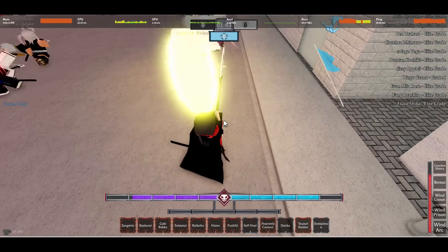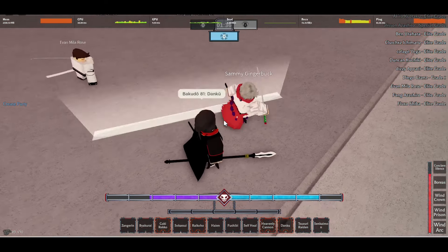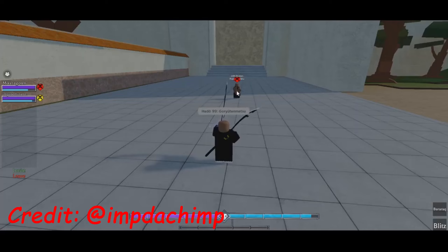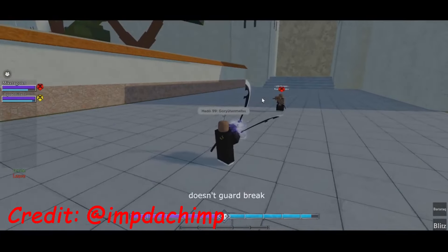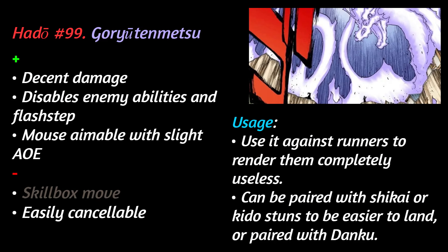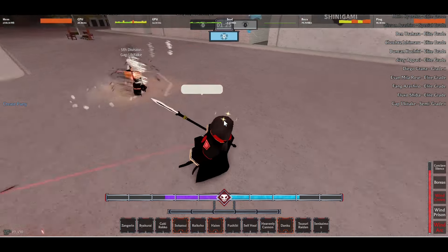And finally, the last skill box move and the last Kido move we will talk about today: Goryutenmetsu. It's a very useful tool against runners and people who like to spam all of their skills. After casting this spell, you will shoot out three mouse-aimable dragons that, if they connect, will disable all of the skills of the enemy, including flash step. Your enemy will basically become a vegetable and will be at your mercy. The dragons individually deal about a Byakurai's level of damage, but since there's three of them, it's more akin to a Sokatsui in terms of damage. Overall, great move to have.